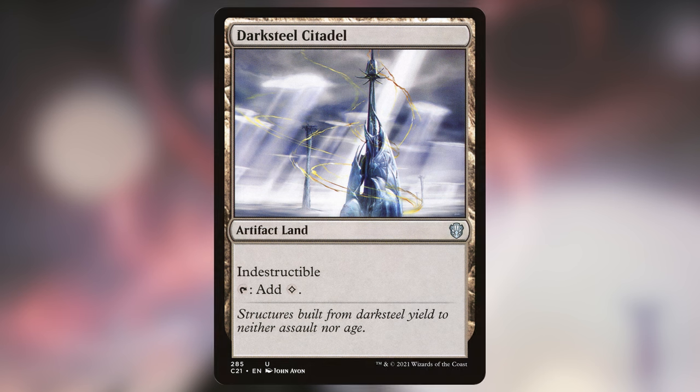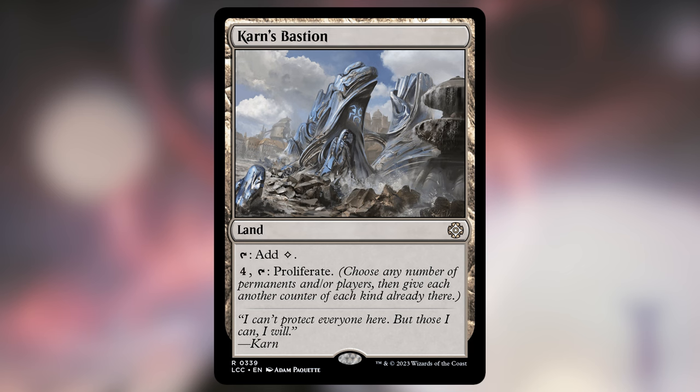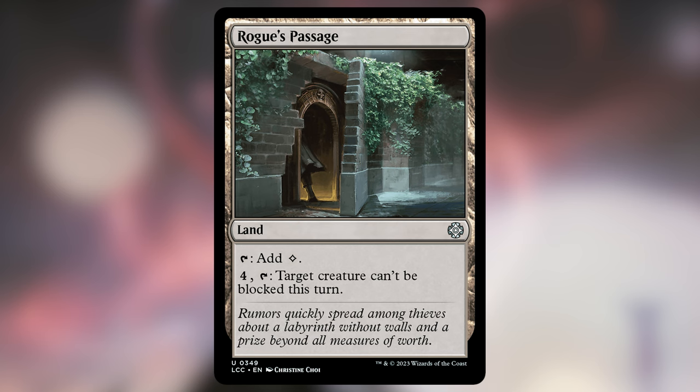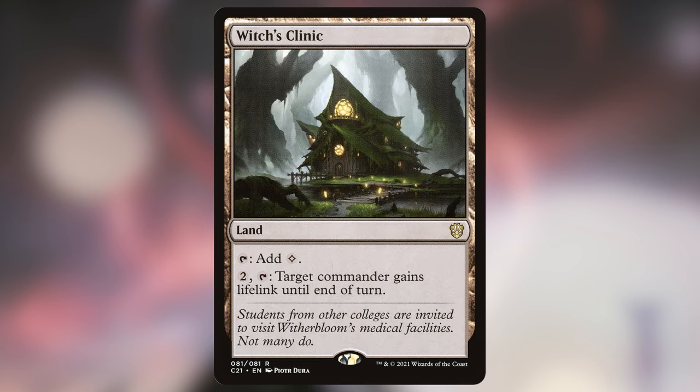Alright, we've made it to our last section — here we're just going to highlight every card that didn't fit into another category. Starting with our lands: Darksteel Citadel is just an artifact land, nothing special. Emergence Zone can enable us to get a turn ahead if we have the mana. Karn's Bastion can proliferate counters on our creatures. Rogue's Passage can make scary unblockable big creatures. Tyrite Sanctum can put counters on things or make one thing indestructible. And Witch's Clinic is a scary card that gives our commander lifelink — gaining seven life every turn is really really good in this deck because we're going to almost always have a wall of blockers, making it really difficult for our opponents to get through, and it punishes them even more by making us harder to kill.